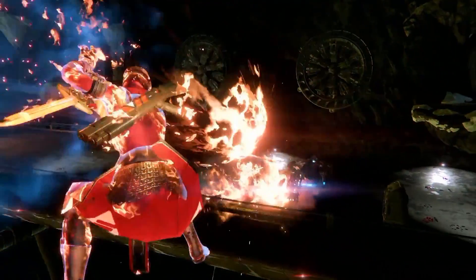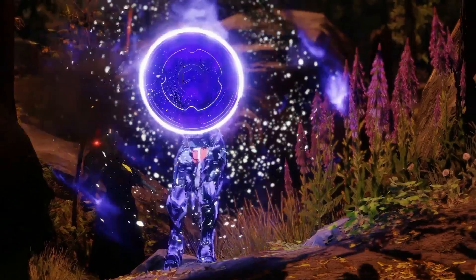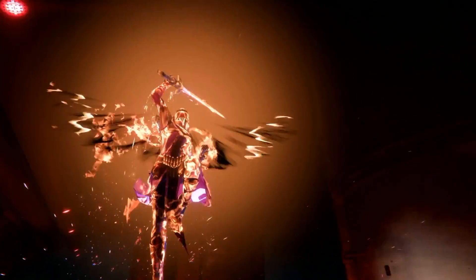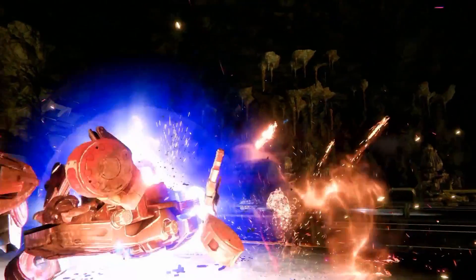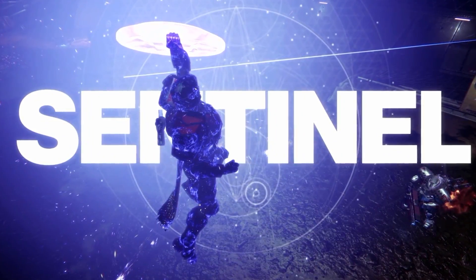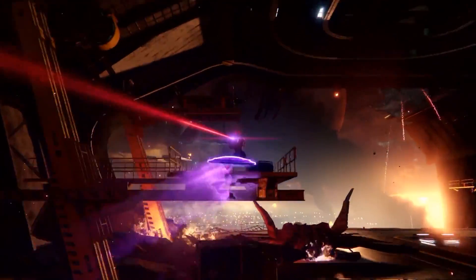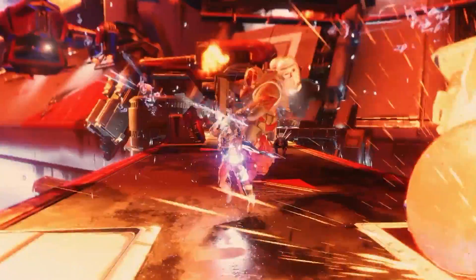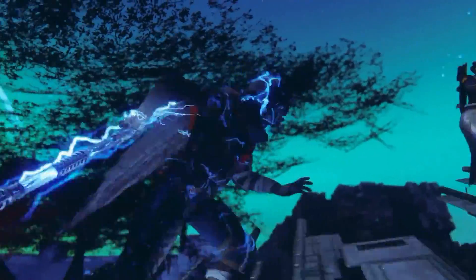We've seen some new super abilities in action for the existing Destiny classes. Warlocks get a sword-based move called the Dawnblade that can be used to attack enemies from above, and it shoots fire. Titans get Sentinel, which allows you to summon a shield and use it Captain America style. And finally, the Arcstrider super, which is for hunters, lets you summon a staff that you can swing around and slam enemies with.